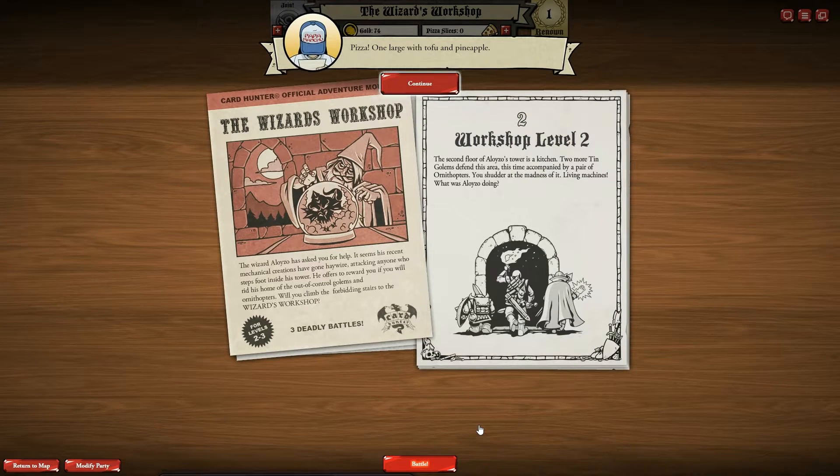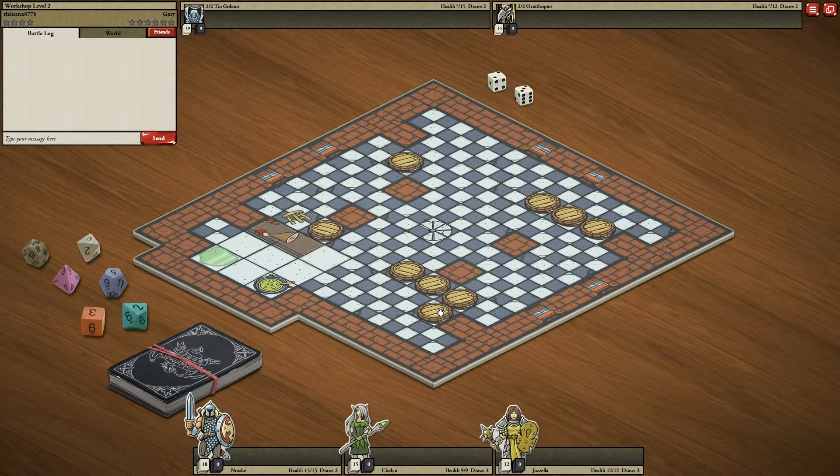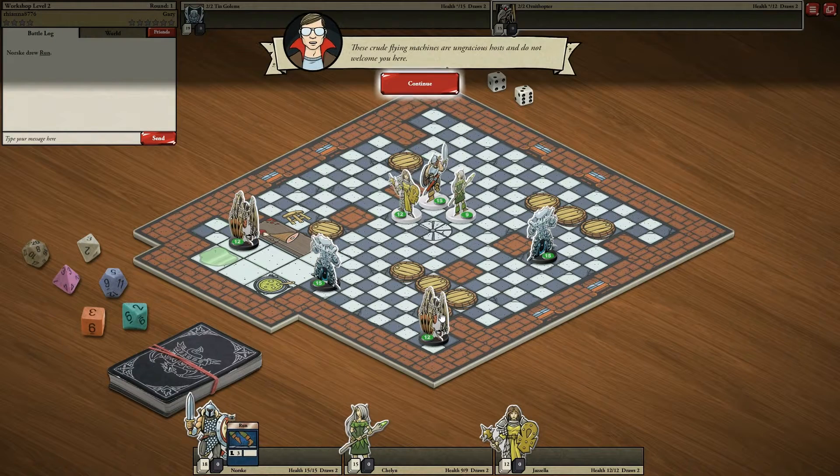Pizza! One with... one large with tofu and pineapple. With extra tofu, right? Of course. Couldn't forget that order. You're welcome — I mean, sorry. Or thanks. Okay. Encounter!